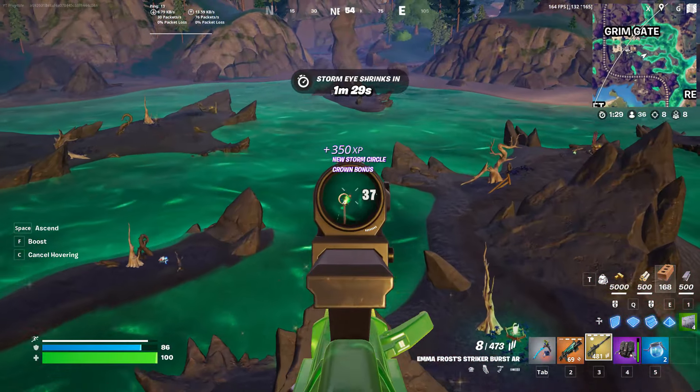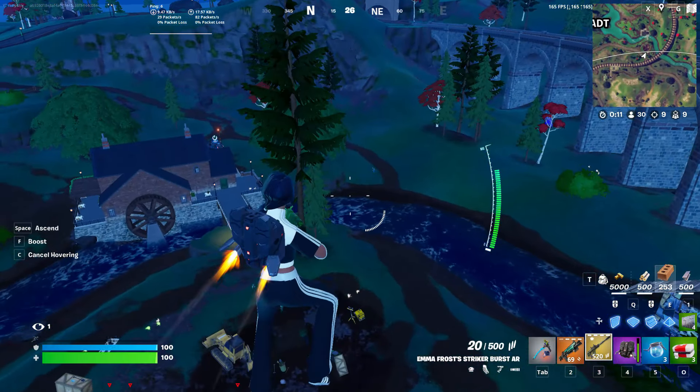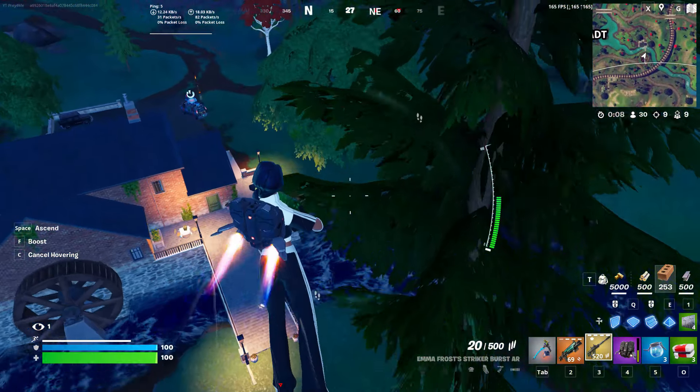Every duo you kill is two points, so honestly playing safe is the best way to go. If you want to bring out the bush and camp in it, that's going to be the best way to do it.